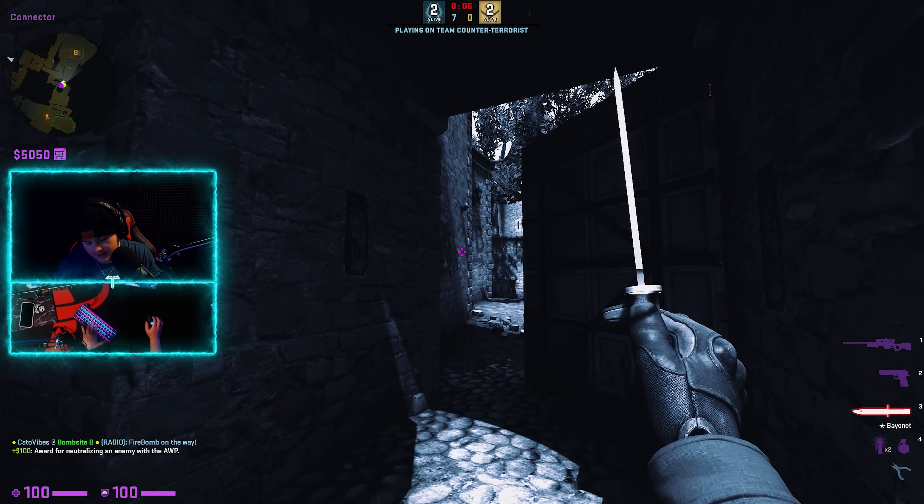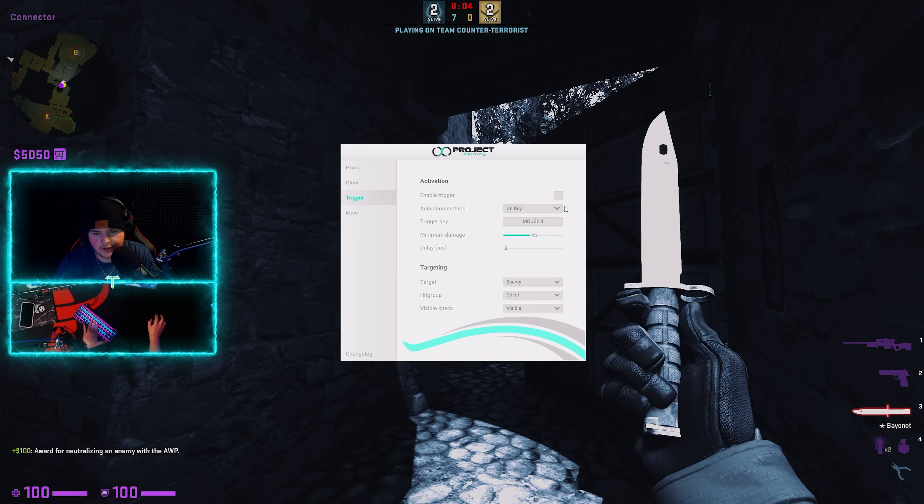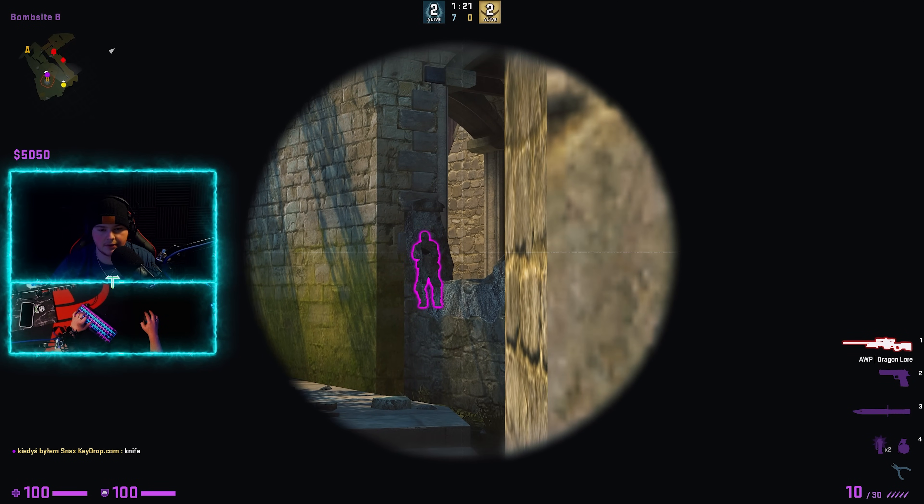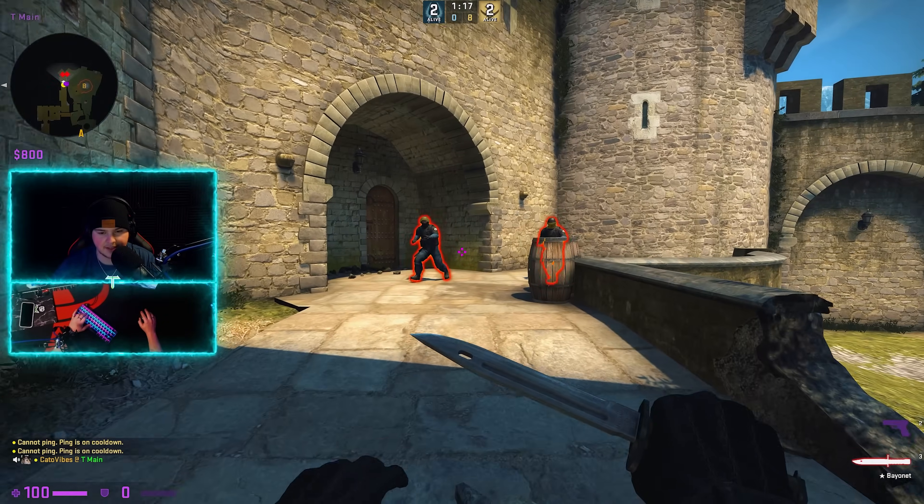Again, it's not a cheat that makes you good at no-scoping. Trigger is off — there's no cheat involved in that no scope, that's just good crosshair placement. It's just having way too much time on your hands and no-scoping a lot.